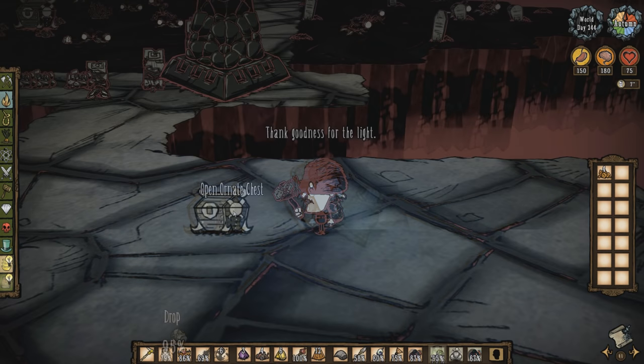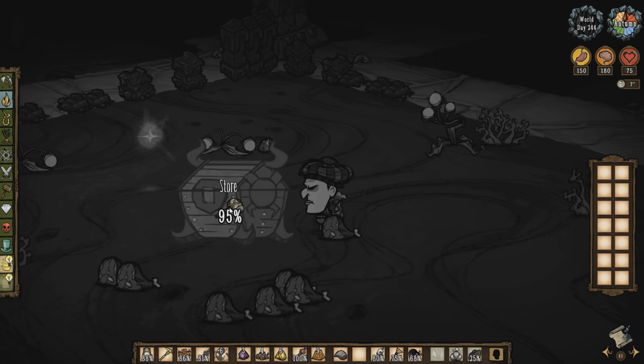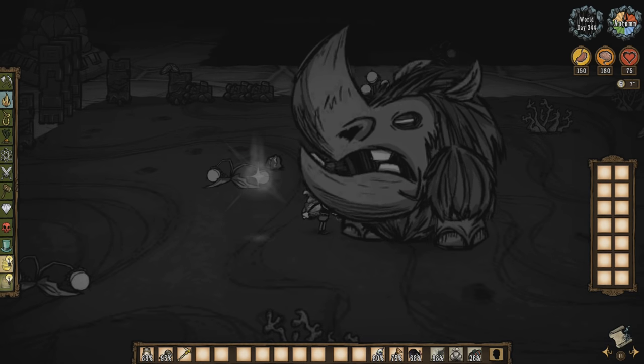Ornate chests can no longer be destroyed. This includes the small chests and the large ornate chests you obtained from killing the ancient guardian. The trade-off is awesome, however. Over time, your ruins will be able to regenerate and the loot inside of these chests is included in that. Large ornate chests from the guardian will disappear and instead be replaced with a new ancient guardian.